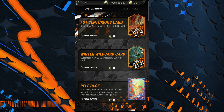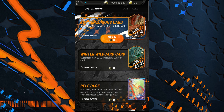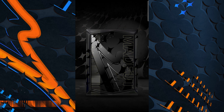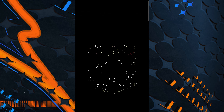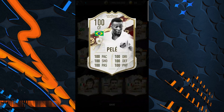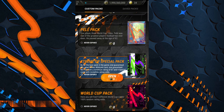Now packs — what are these custom packs? They have added Fut Centurions, Winter Wildcard, and a Pele Pack — they gave their own Pele Pack, that's pretty good of them. Oh my god, nine icons in one pack! Damn, Tires and Pele all in one pack — that is insane. Special pack opening now.